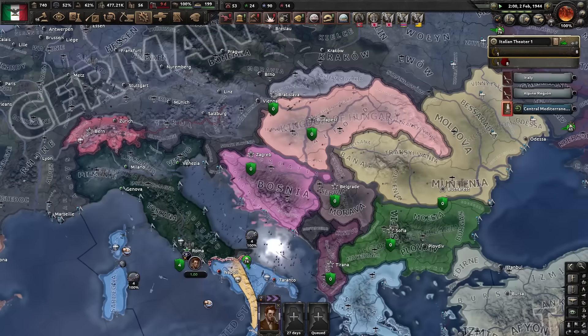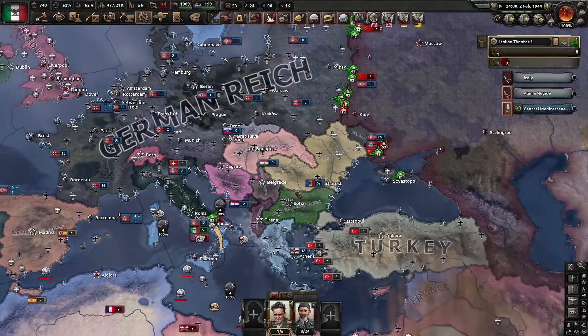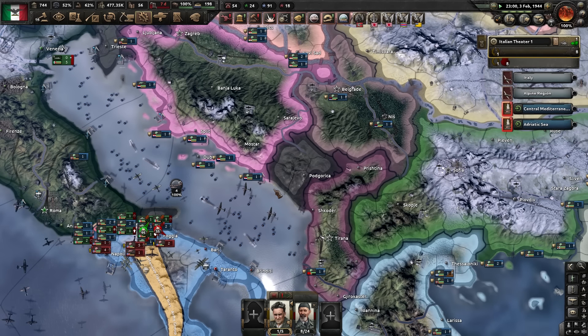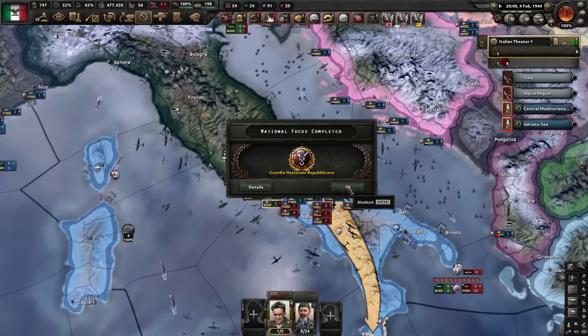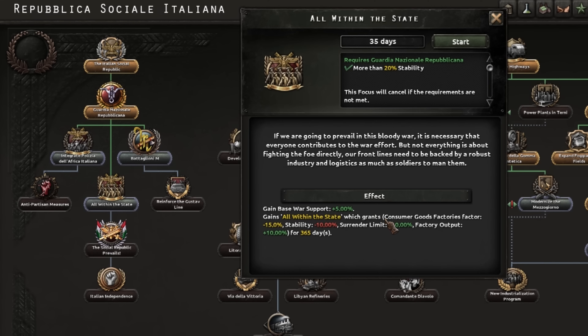Let's get the Russian spy and dump them way out here so they're not found. Then we'll get some collaboration governments going as I don't want to take all of the USSR. First focus done - very nice. All within the state, we'll have that as well. Consumer goods down 15% - massive.